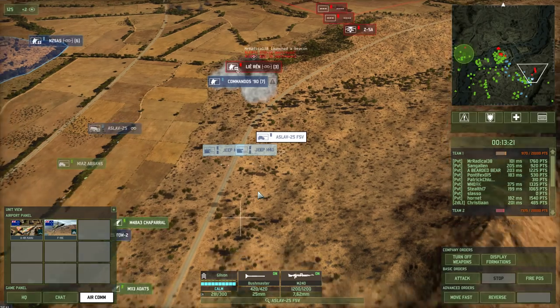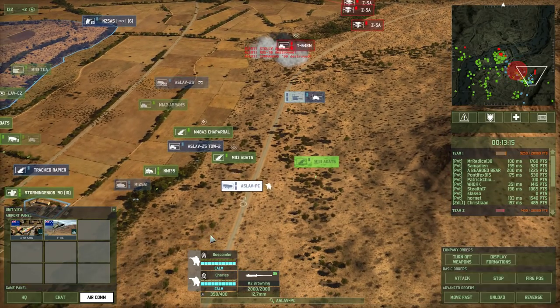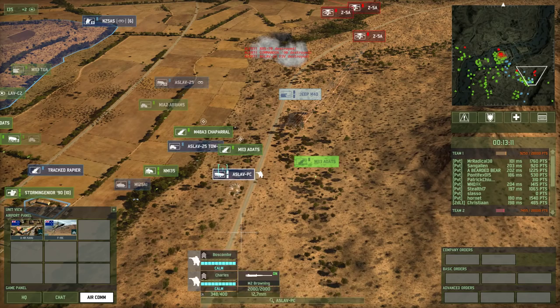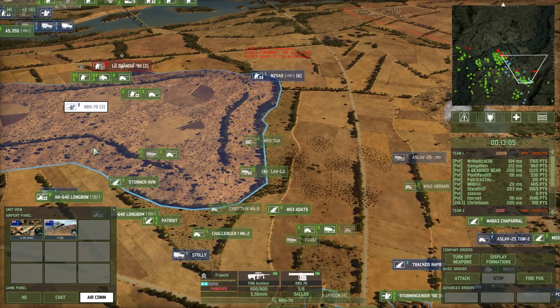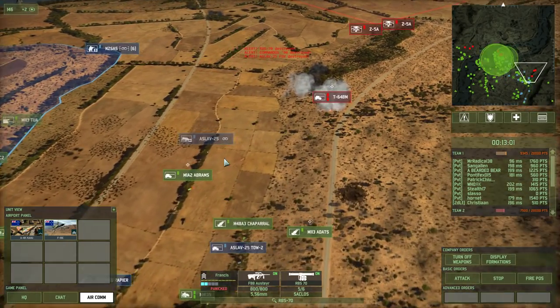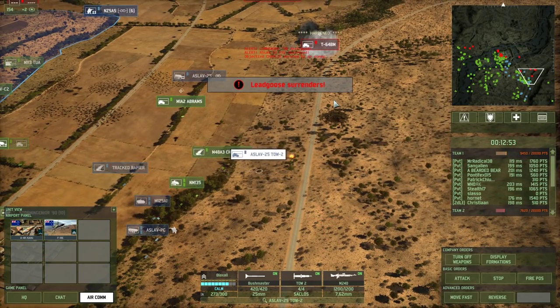Helicopter rush right flank — still have my track repair up there. Jesus, there's tanks there. Can't really do a lot against tanks. Out of range. Those guys are good as dead. The line of sight here is terrible for these S-Lives. Lead Goose surrenders — looks like a hostile.